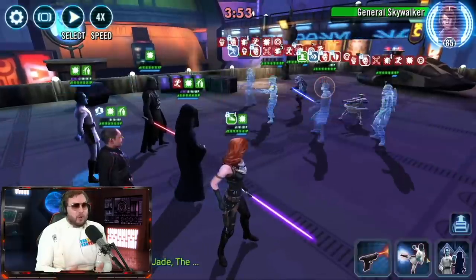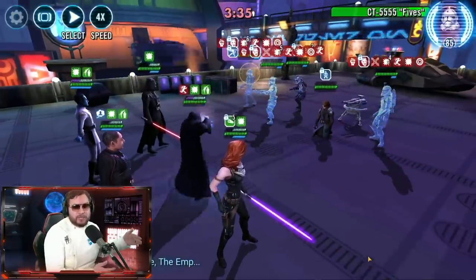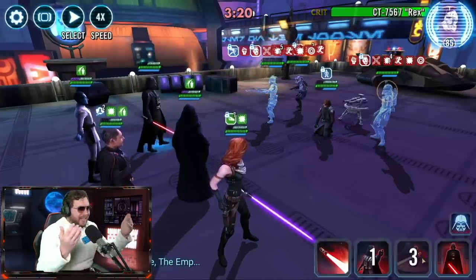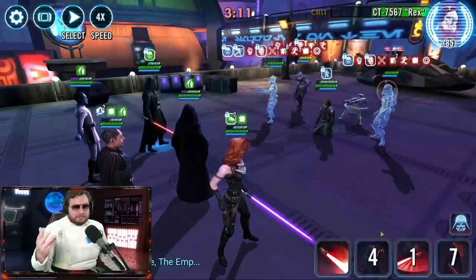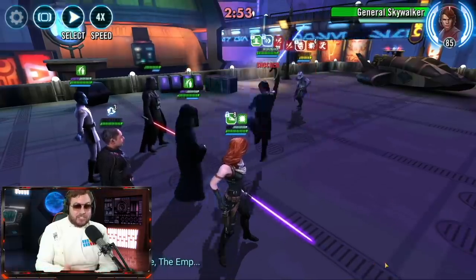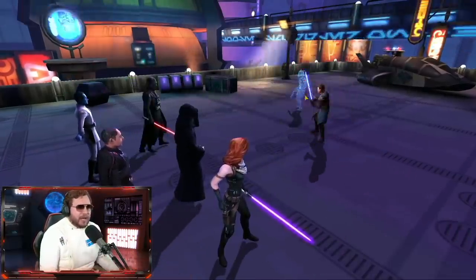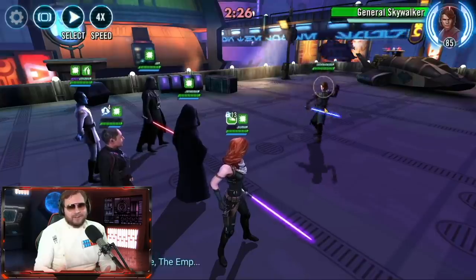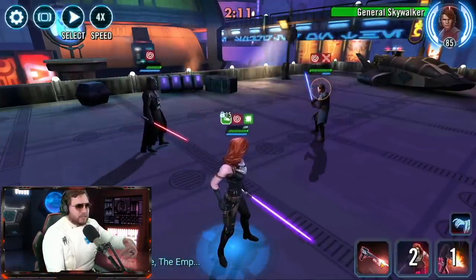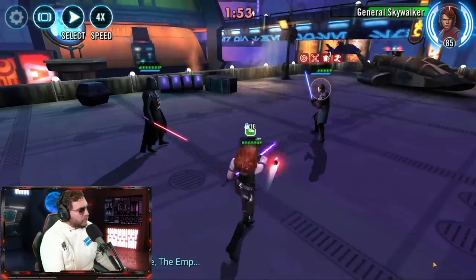Gideon's best other use is with bounty hunters to counter General Anakin Skywalker, so putting Gideon with Emperor Palpatine is one of his best uses anyway — outrunning Captain Rex. A lot of people already have Moff Gideon unlocked for free, and he just officially became a two-for-one double drop character. We tried it without Gideon — it's a little trickier to beat GAS, but when GAS does his final stand it's a messy battle, though we always pushed through.